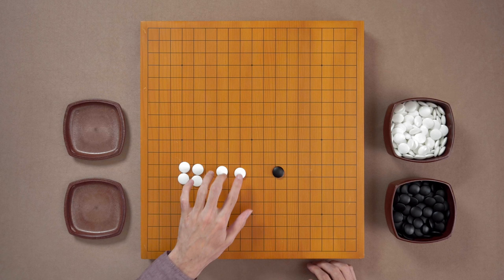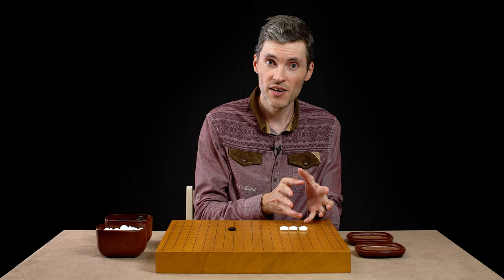Two, four, six. Black got it wrong, so this player will play black or choose a color.